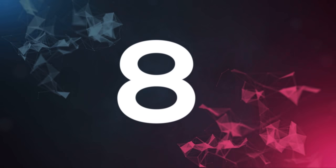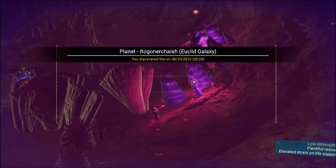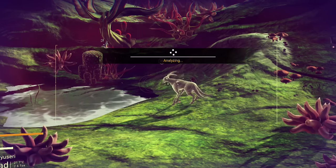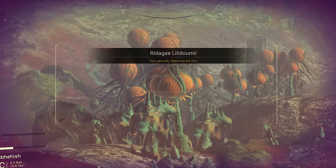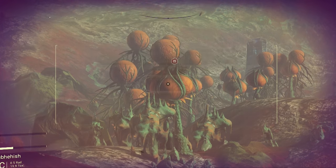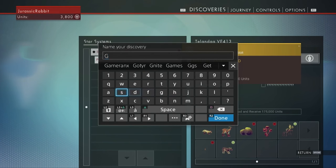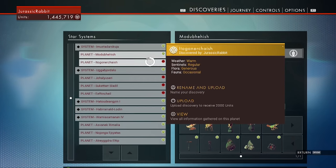Number 8: identify everything. When you first touch ground on a new planet, one of the first things you should do is identify everything you can see — from the rocks, to the trees, to the animals, even down to the smallest plants. This can be done by holding the right trigger and keeping whatever you want to identify in your sights. You're able to name everything you discover and upload it to the database for currency, which quickly adds up and becomes one of the best ways to make money early on in No Man's Sky.